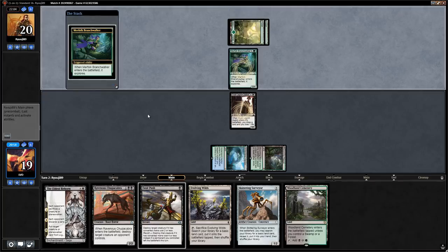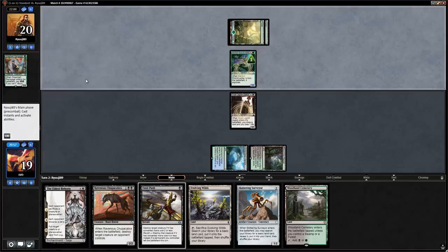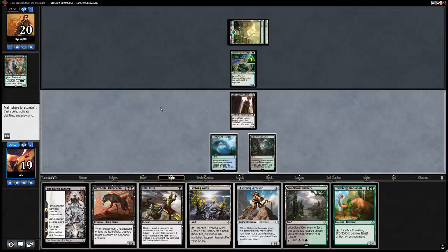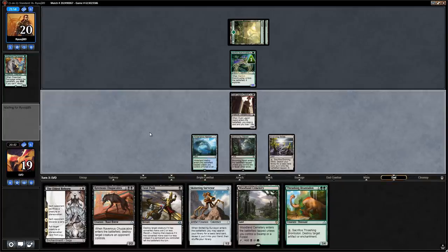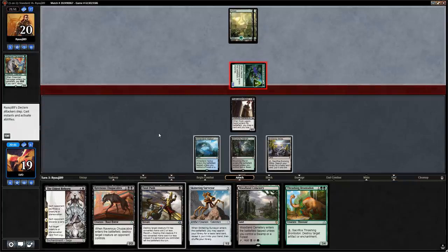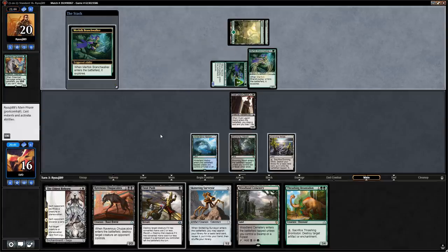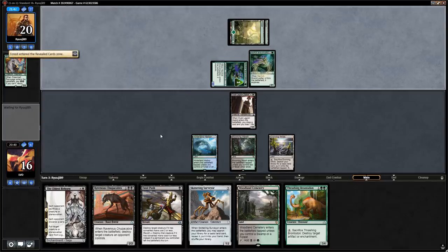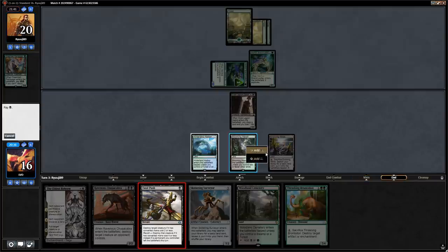Woodland Cemetery is a nice pickup. Next turn we can play Evolving Wilds and keep up Fatal Push. On turn four play Chupacabra — Branchwalker finds Rampager, puts it in the graveyard. Another Brontodon is nice — let's play a land and say go. We hope they run out a Steel Leaf Champion. Instead just another Branchwalker. We run out the Fatal Push and kill the bigger Branchwalker, then fetch a Swamp.